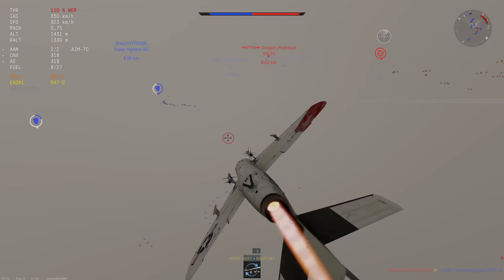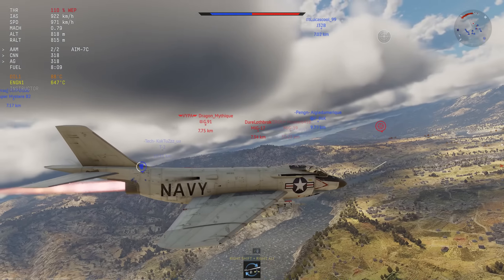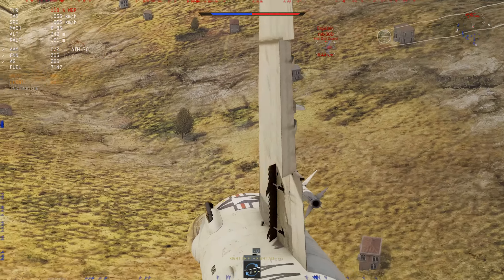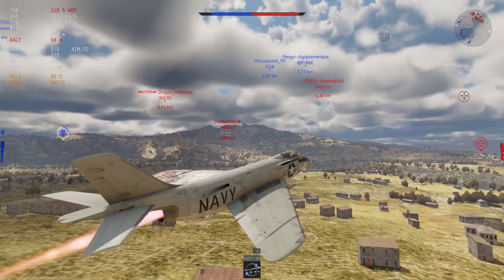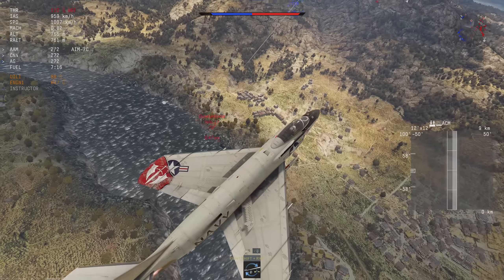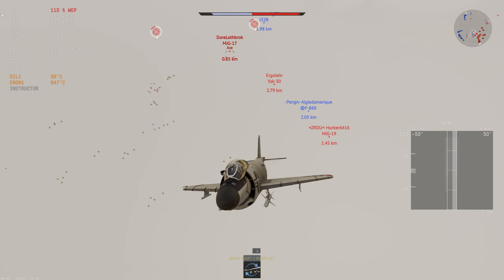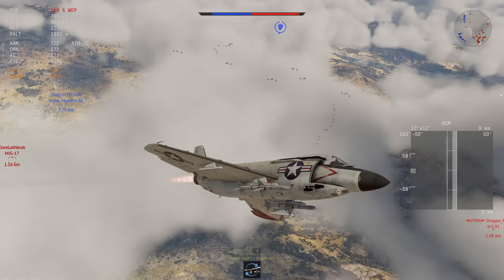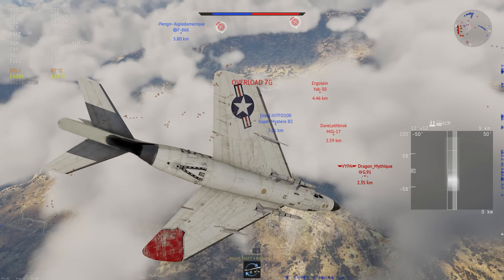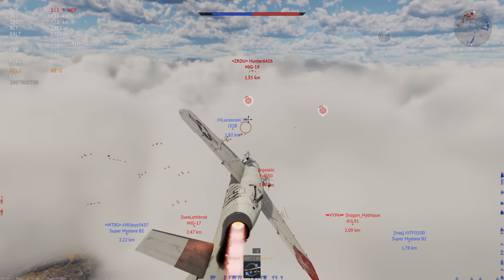Unless of course the situation arises, and I have plenty of examples of that coming up. The Yak-30 goes underneath us and runs away, dodging the angle. Right now I can kind of energy trap this guy, so I go for the shot — miss everything because I'm bad — and disengage again. The enemy team is coming in again so I can't take the fight with the Yak-30. We dodge the MiG-17 coming from below, the MiG-19 ignores us, and we go straight up and energy trap everyone — the MiG-17 is never going to catch me in this kind of engagement.